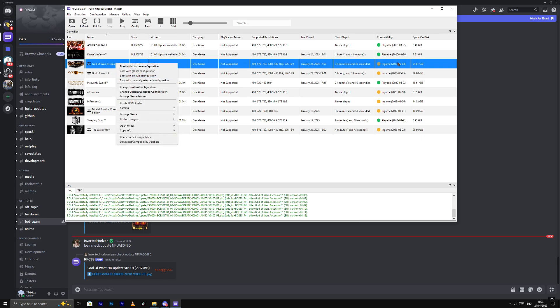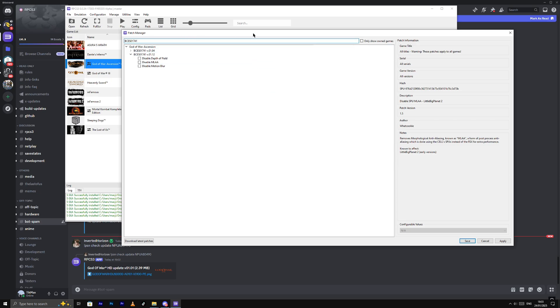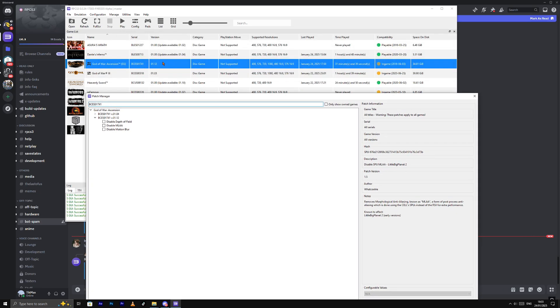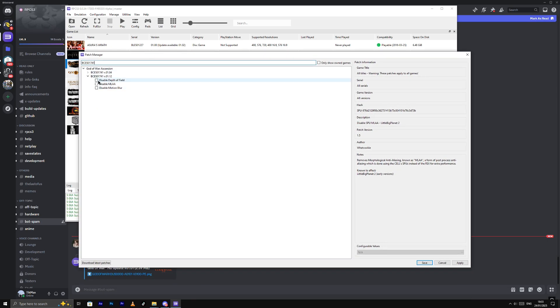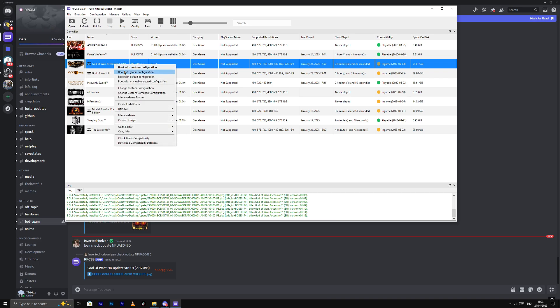Now after installing all the updates, right-click and go to Manage Game Patches. We now have the game updated to 1.12 — we're officially on the latest update. We're gonna use those options: disable the ones we don't need, check the ML AI settings, use them all. Unlock 60 FPS — I don't need that patch because it should be unlocked now. Apply, save, and launch with custom configuration.